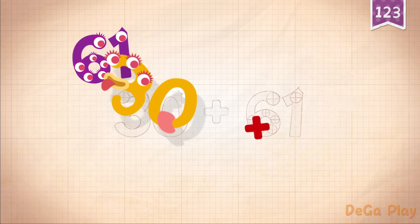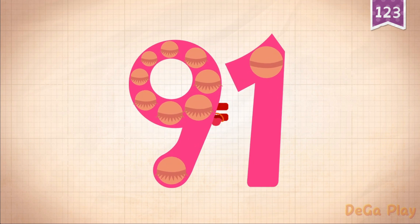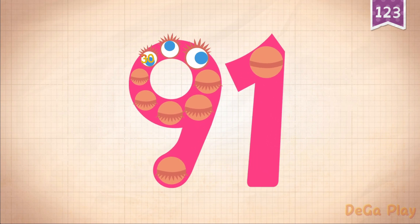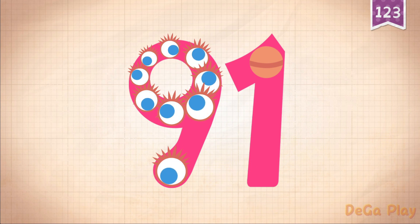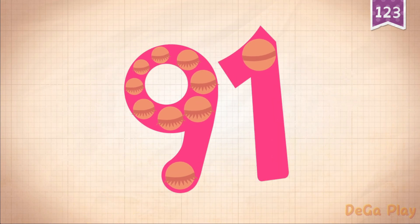30 plus 61 equals 91. Touch the mouse. 10, 20, 30, 40, 50, 60, 70, 80, 90. 91!